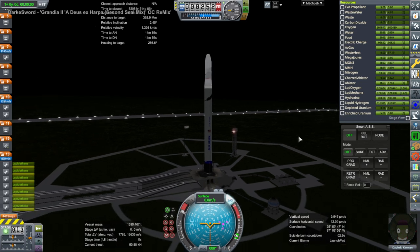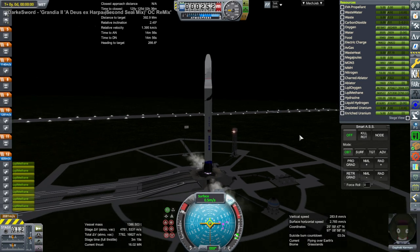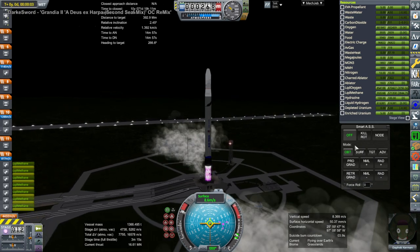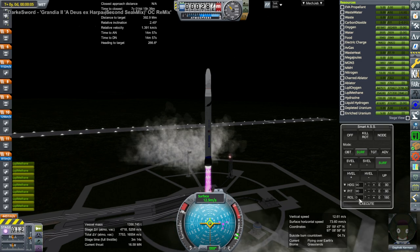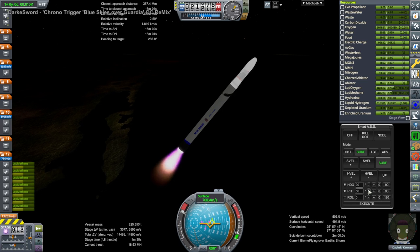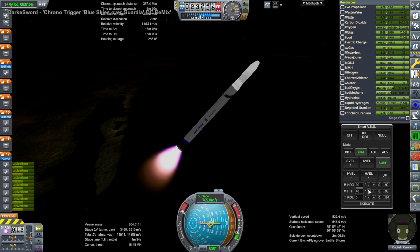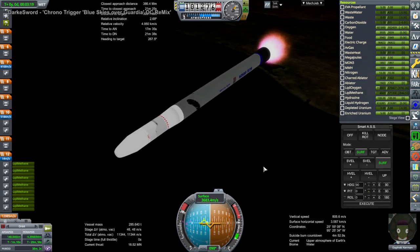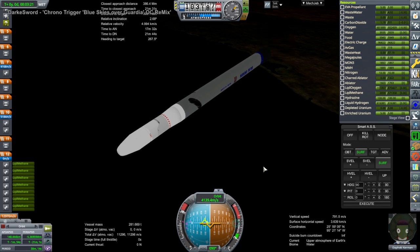Hello everyone and welcome to the smallest Mars mission in Kerbal Space Program 1.8.1 with Realism Overhaul. During a recent Twitch livestream, partly thanks to suggestions from P.E.K.K.A, I got the idea to see how small we can make a Mars mission with one Kerbal if we put them in the command chair. We are launching the entire Mars landing mission on a New Glenn rocket.